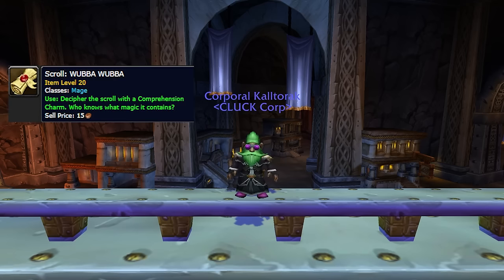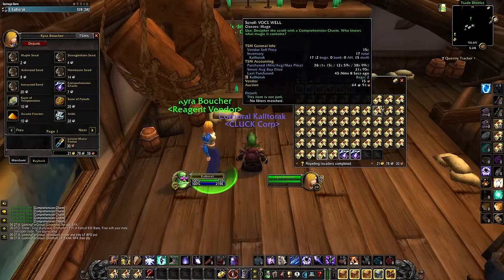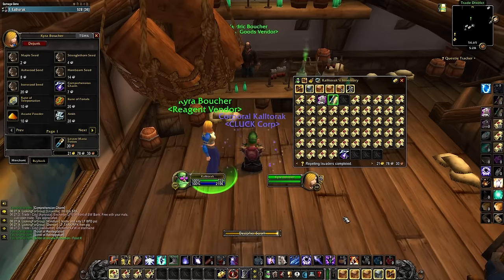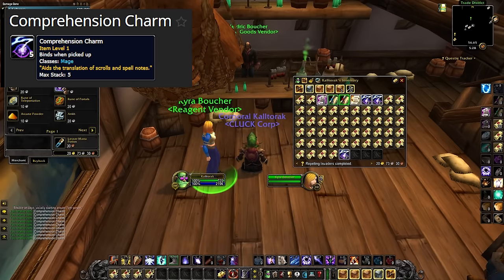I'm sure you've seen these items at some point during your leveling. In the background you'll see me opening 125 of them, which I'll explain why later. At level 2, mages learn to identify these via a quest. These new scrolls are a fun item that mages open with a reagent called Comprehension Charm. Keep these in mind for later.